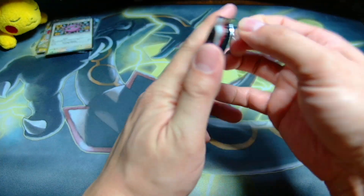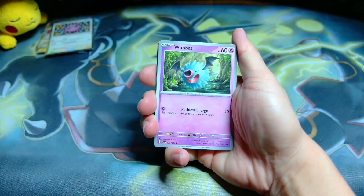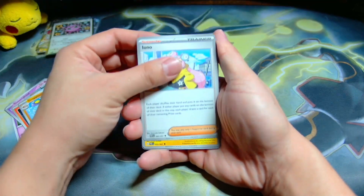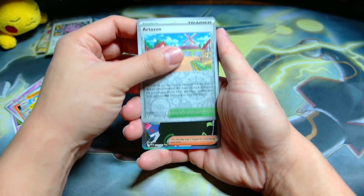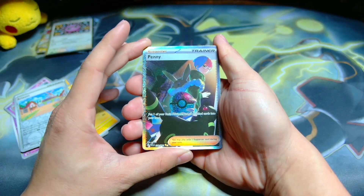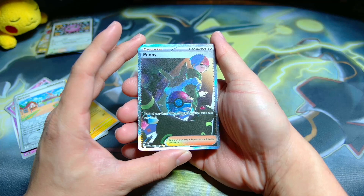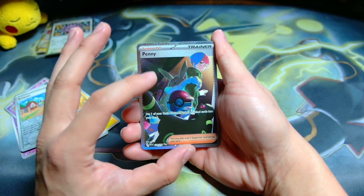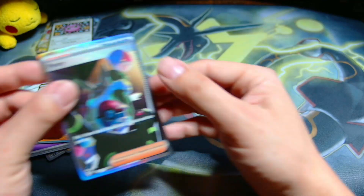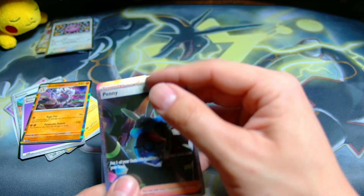If you want pulls, go for the mini tins — because we are on the last pack of the big tin and we only have one hit, that shiny Jigglypuff. But if I can get an SIR from this last pack, all will be forgiven. Magmar, Grapplock, come on, Kilowattrel, Artisan — oh hold up — oh my gosh, the Penny Special Illustration Rare with the Umbreon! Penny wearing that Eevee backpack — that is just too good!